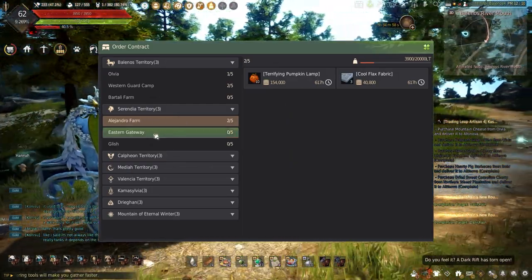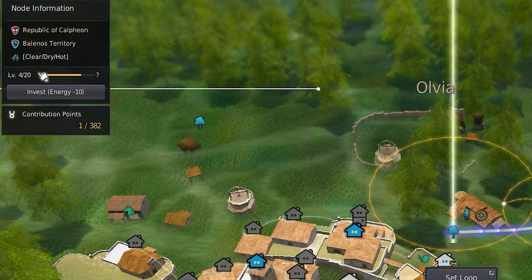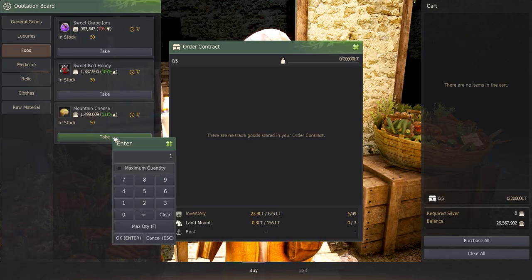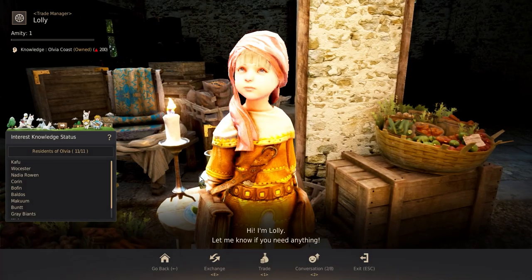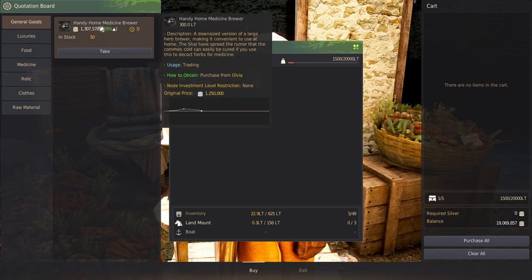Each region has three minor towns or nodes that can be rented and invested in, with level 0 having the base goods and higher level nodes providing different goods that can be bought. Choosing any minor node's trade manager allows you to buy available goods and check current prices. These prices change every 4 hours randomly, up to 300% and down to 30%, depending on if it's a normal or special rumor. What matters is the price will rise or fall every 4 hours, so keep that in mind.